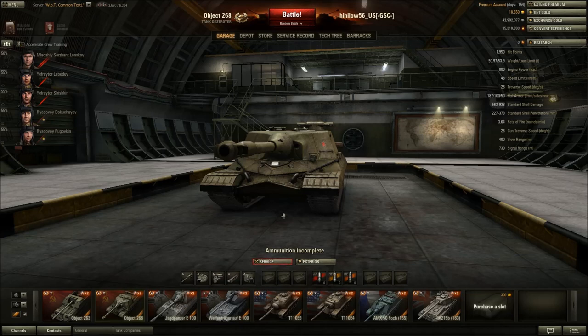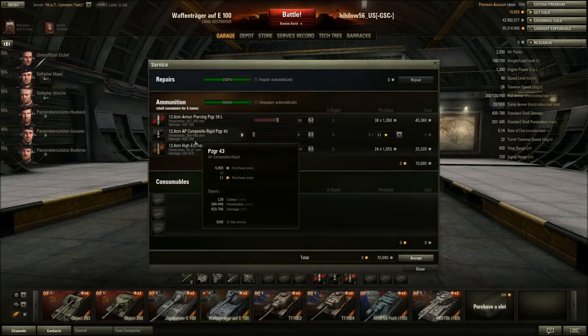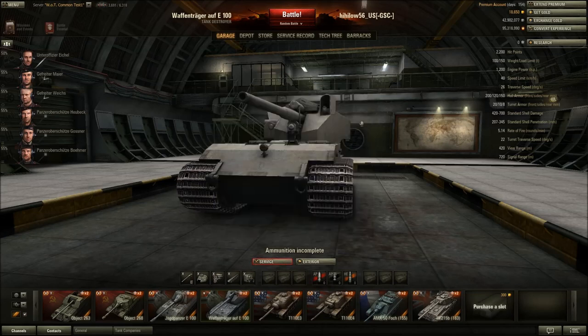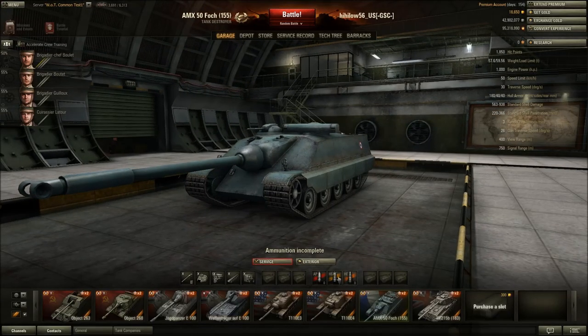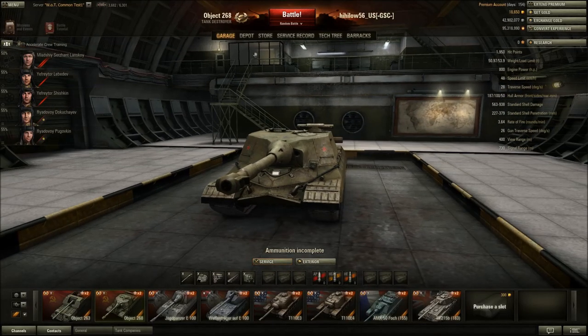The penetration for the gold shell on the Object 268 has been changed from 450mm to 395mm. I need to go back to the Waffenträger briefly — I missed something. On the Foch 155, looking at the 15cm gun, the gold shell penetration appears to have been changed as well — from 405mm down to 395mm. So those gold shell nerfs apply to both the Object 268 and the Foch 155.